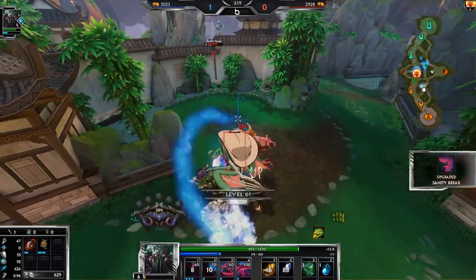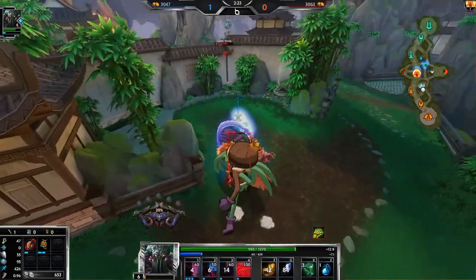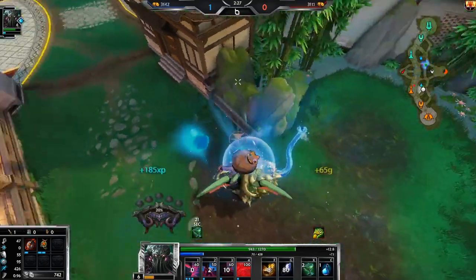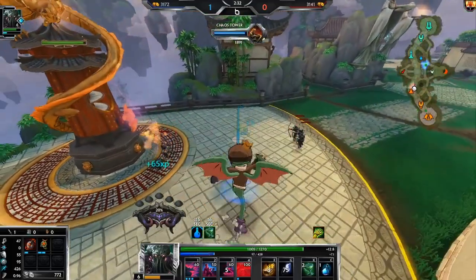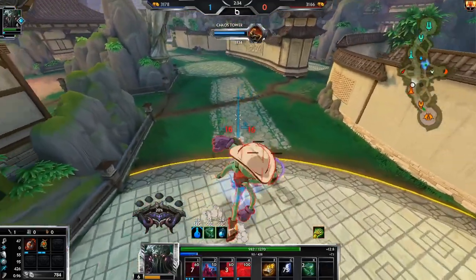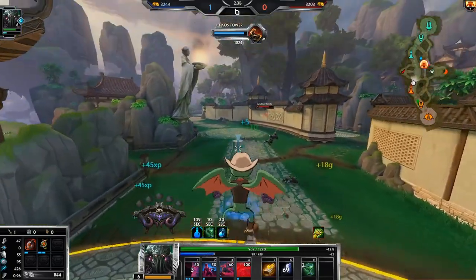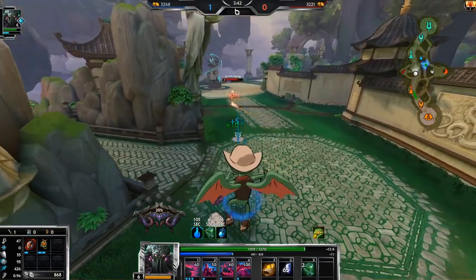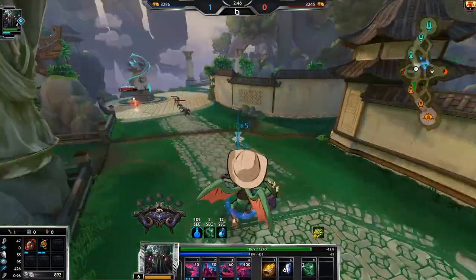It's super important that she doesn't steal this, by the way — if she steals this I lose pretty much all my pressure. Let's use our mana potion so we can stay for a while. We're gonna go Tajman of Energy into Stone of Gaia, and then from there pretty much just a bunch of health and then some regular damage items to keep us in the game.